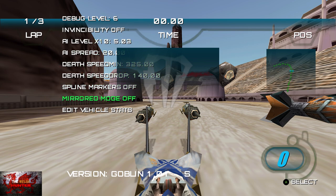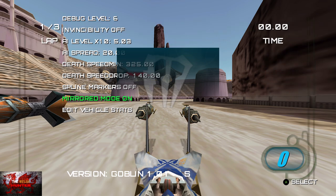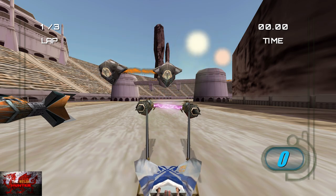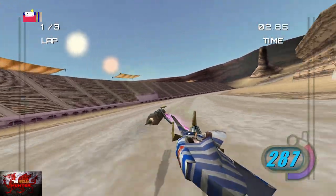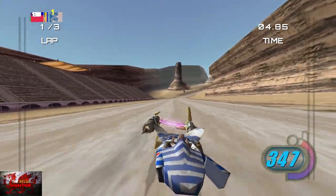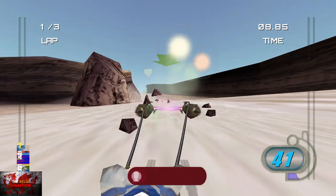We're going to put Mirrored Mode on as well, because there's an achievement for winning a race with Mirrored Mode on. Now press the left bumper four times until you can see — just on the left-hand side of the screen — what looks like a track. That is your mini-map. Then press the right trigger to go. Make sure that you are in the lead.